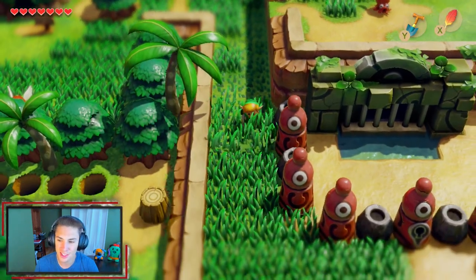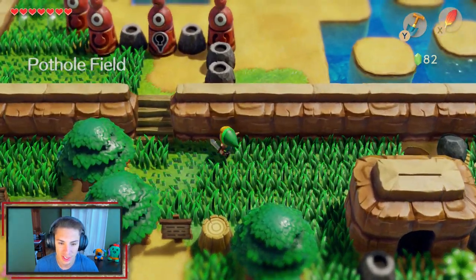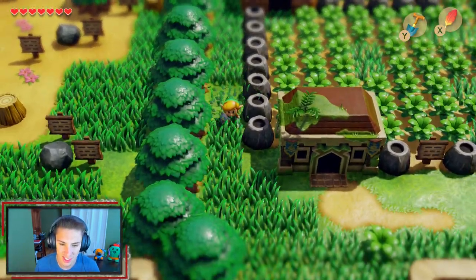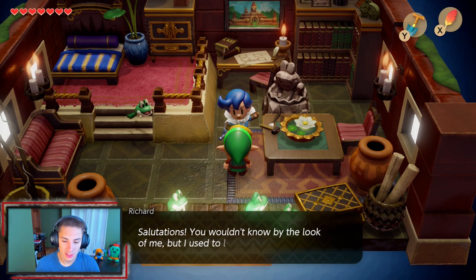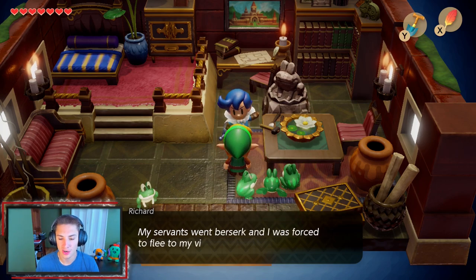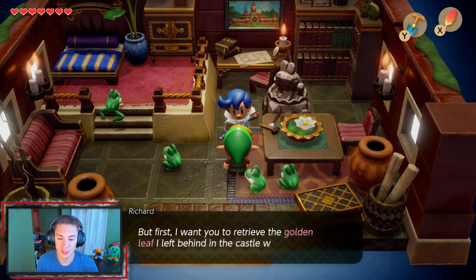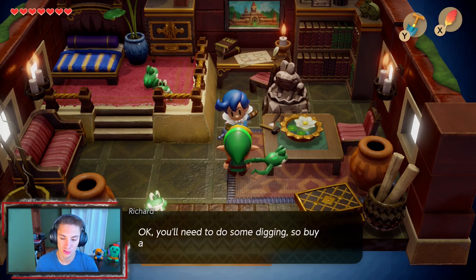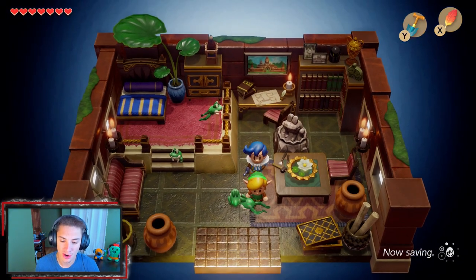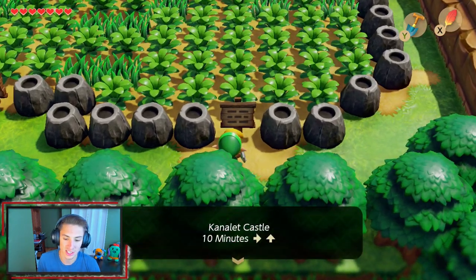You can see the next dungeon on the prairie right there, but we cannot get in without a key. Making our way down to Pothole Field, there's a house — yes, right there. We head inside and talk to this guy whose name is Richard. He used to live in the castle but his servants went berserk and he fled to his villa. He says he may have what we're after, but first wants us to retrieve the five golden leaves he left behind at the castle. He tells us we'll need to do some digging — buy a shovel. We already have one.